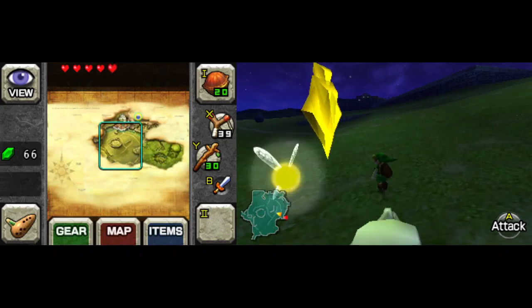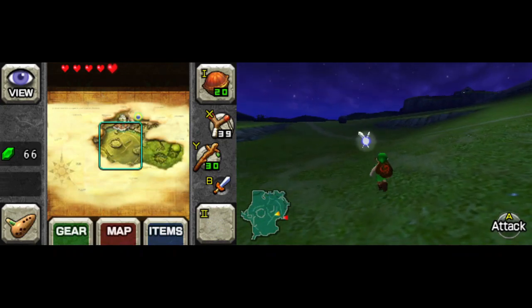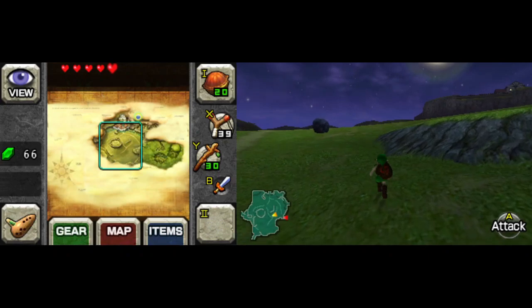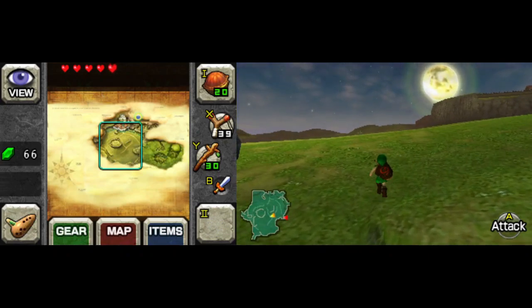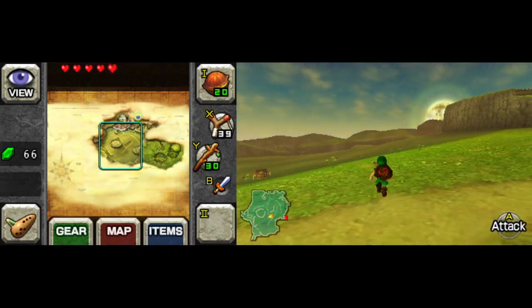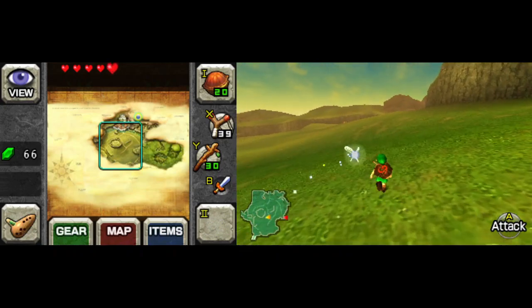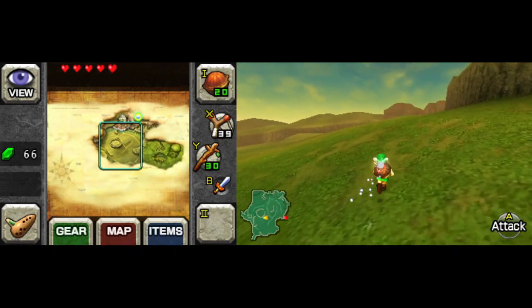Some people say that about Breath of the Wild's world map, but there I strongly disagree. No matter where you are in the world, you're not too far from a Korok puzzle, a shrine, a stable, an enemy base camp — not too far away from something to do. In Ocarina's Hyrule Field, on the other hand, so much of it is pointless — just the central hub of your game.